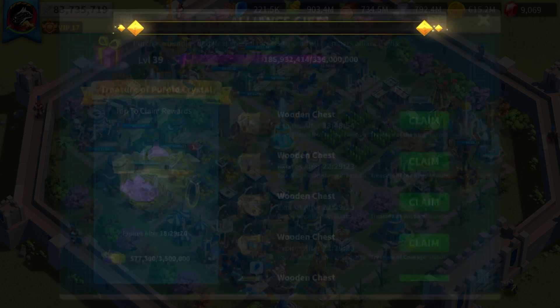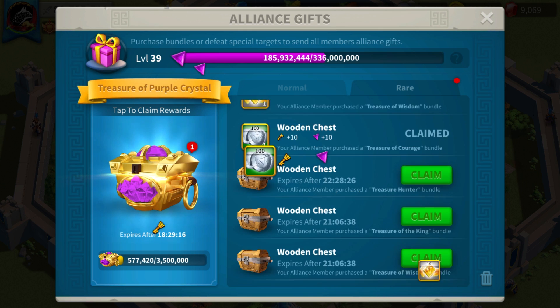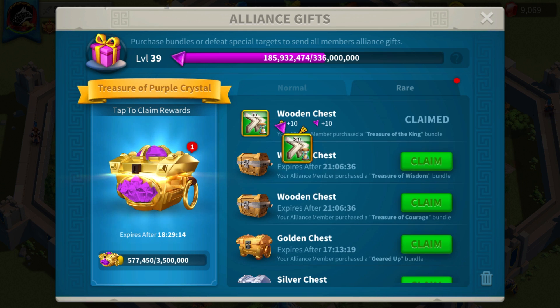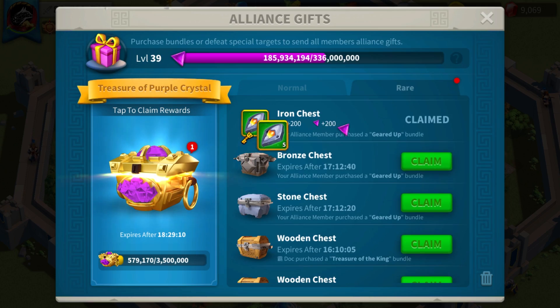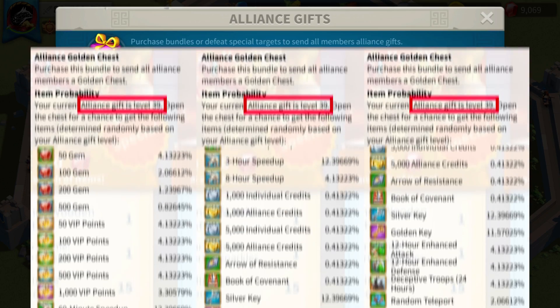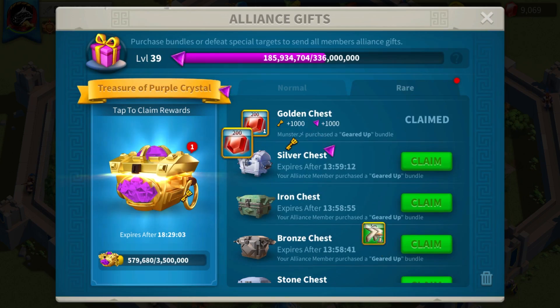Do you know the chests you so much like to claim in your alliance when you first log in Rise of Kingdoms in the morning, hoping to find some speedups, gems, and VIP points instead of silver keys? Well, today we are talking about it. And trust me, what I found makes absolutely no sense at all. You want to watch this video until the end. Let's get started.